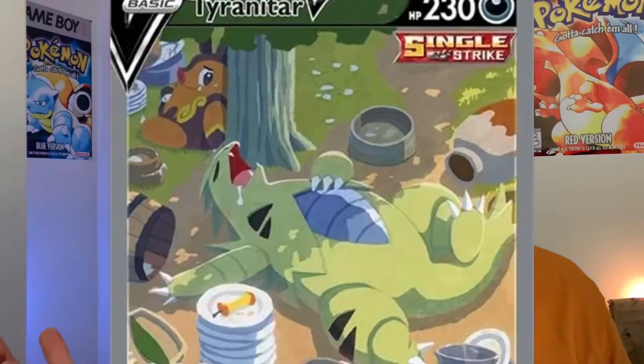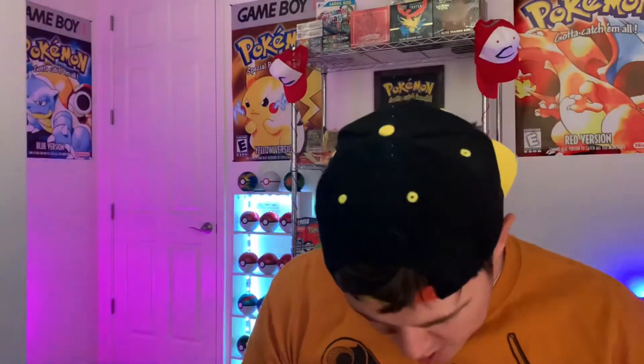Boom! Battle Styles opening — red versus blue, 1v1 battle styles. We're going to battle these ETBs out, looking for some gold cards. Gold Houndoom would be nice, hyper rare trainers — Bruno would probably be our most favorite. And of course the pull card for this set is the alternate art Tyranitar, just grubbing out on that buffet. We can only hope.